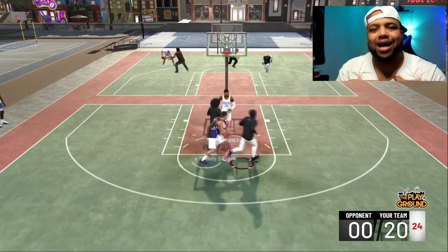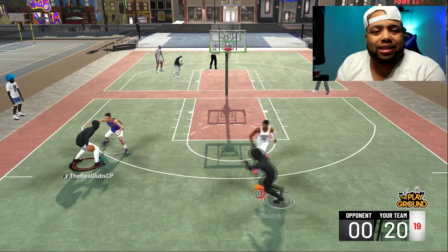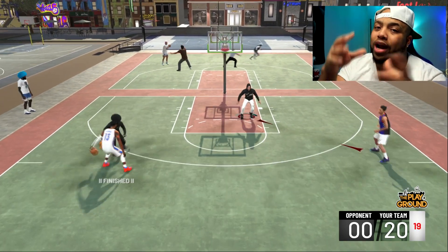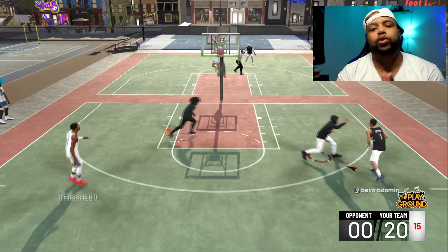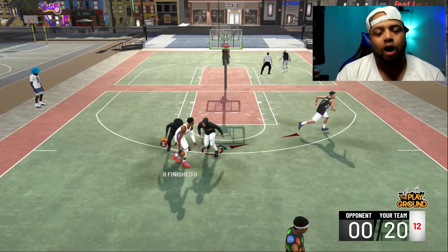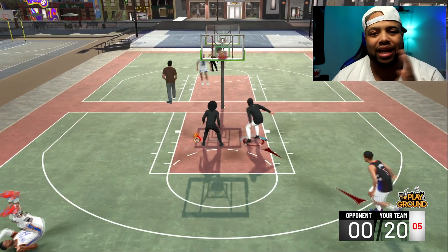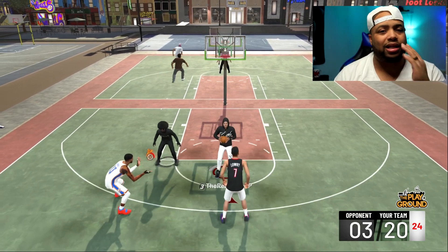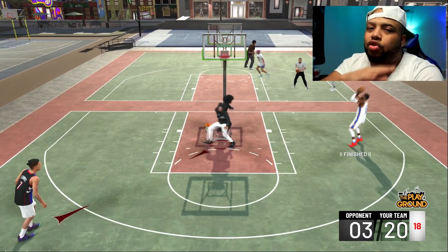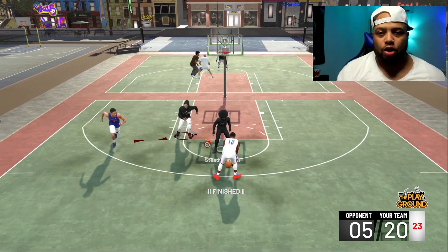It's pretty much the same mindset as my NBA 2K19 build — making the best build for my play style. But this year is different for me as far as what I intend to do on the court. Last year I went with a shooting guard 6'5 shot-creating sharpshooter, and I was on this build day one before the game even dropped in the prelude.